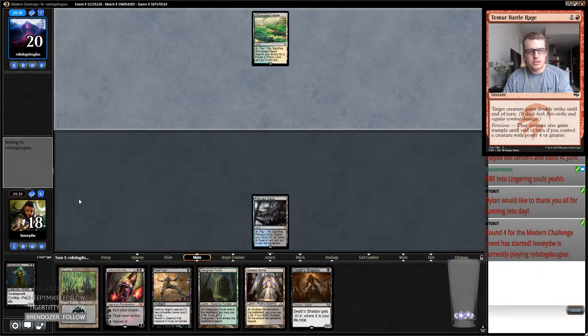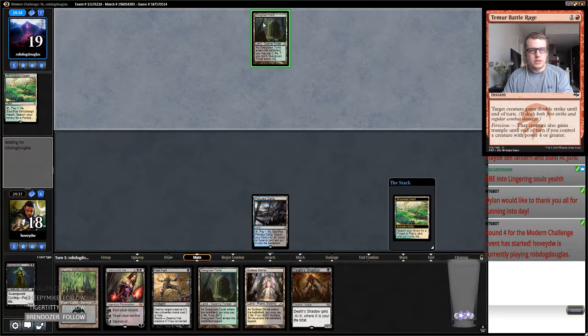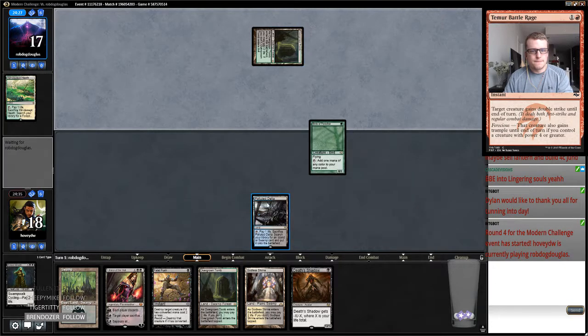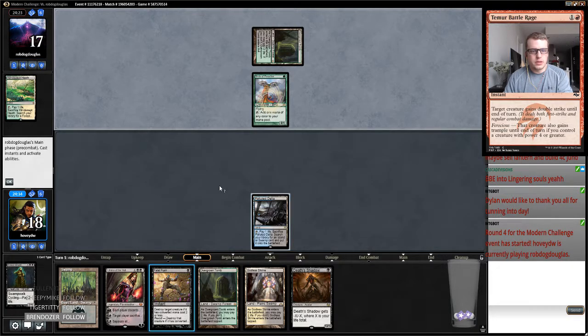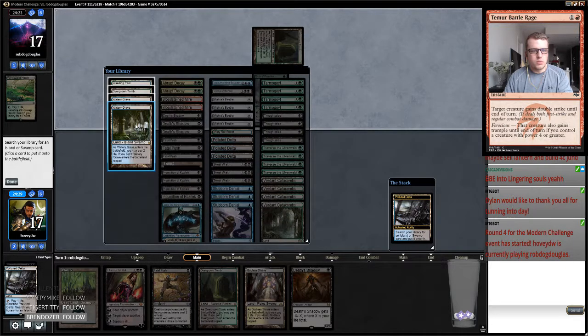We're aware of a target for our Fatal Push unless this guy's playing Boggles — if he's playing Boggles we actually have a decent chance because we got this Liliana. It's just like a Collected Company deck. Kind of sucks that my Liliana is not going to be very good against this deck. Let's get Watery Grave.